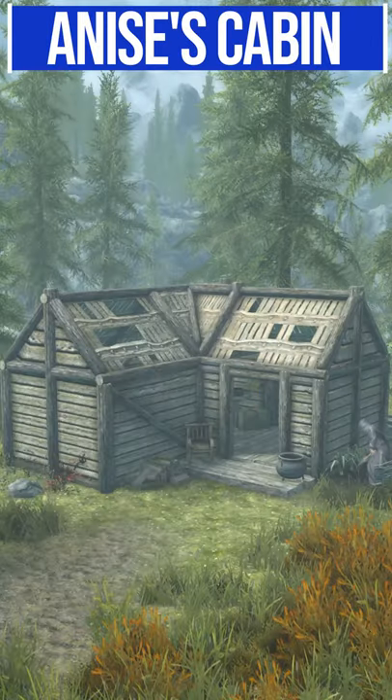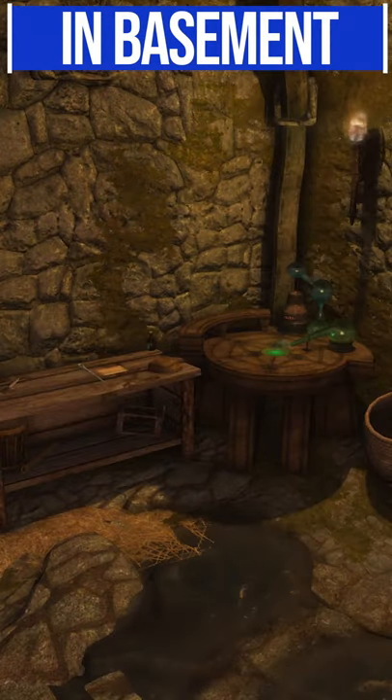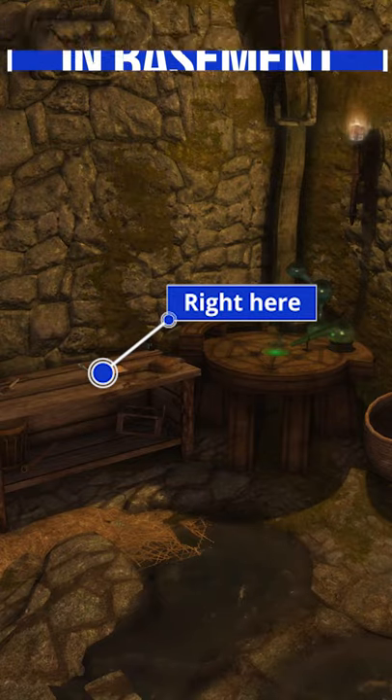You'll find this thing in Ennis' cabin, not too far from the start of the game, and specifically in the basement on a shelf next to a letter about why this thing is actually in the world.